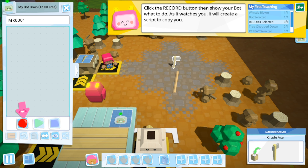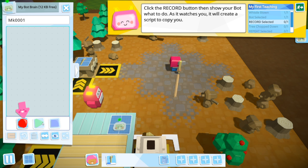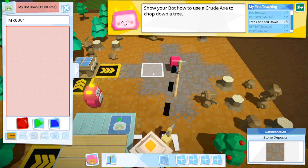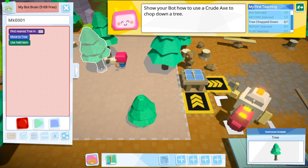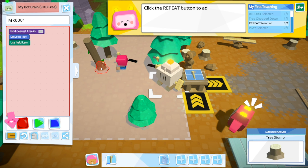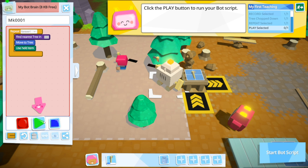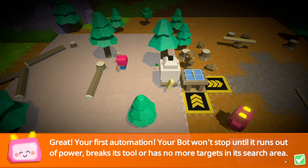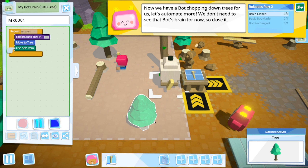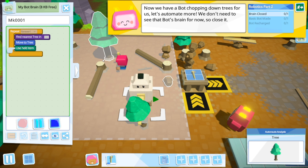So I need to go and pick the axe up first. As it watches you, it will create a script to copy. This is either going to be really amazing or it's going to blow my mind. So if you do record, show your bot how to use an axe. What we do is go up to a tree and left click it. We chop down the tree, then click repeat to add a loop, then click play. So it's going to go and do that. Your bot won't stop until it runs out of power, it breaks its tool, or has no more targets. That's so cool! Now we have a bot chopping down trees - let's automate more. Look at it moving through the logic path!